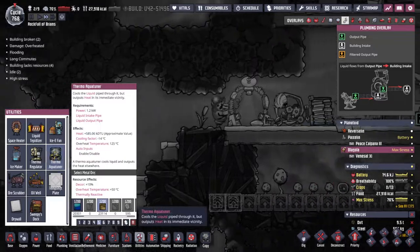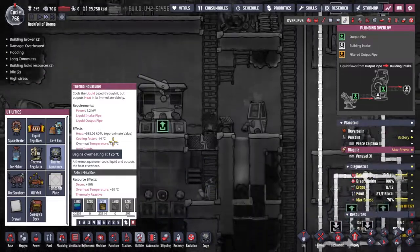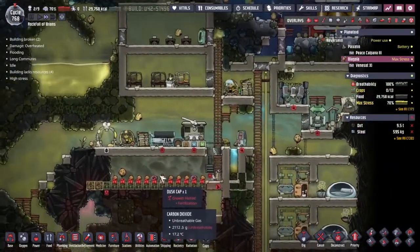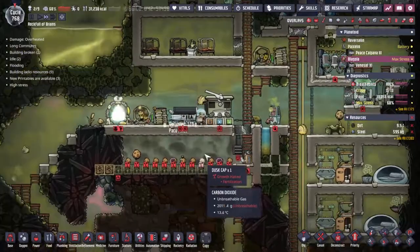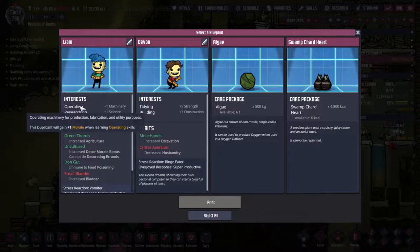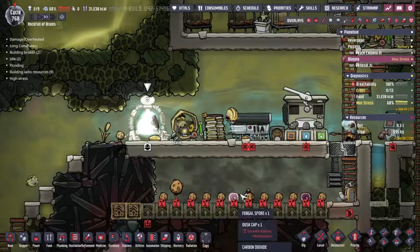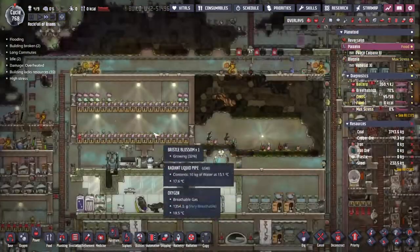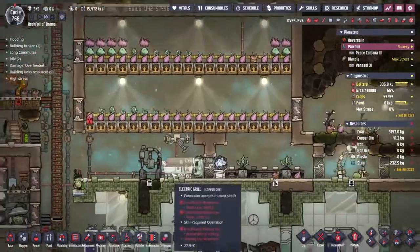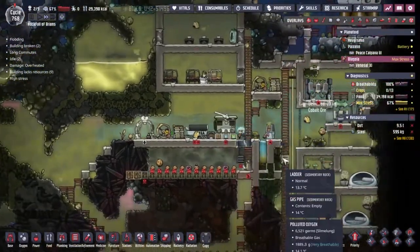If all else fails, we can make the thermo aqua tuna out of gold amalgam — that gives us 125 overheat temperature, we could run the system at 120. I think that might work. We've got ourselves an archway over here. I'm looking for a new farmer for Piaxin because they seem to be falling a little bit behind. There's stuff waiting for harvest, people aren't harvesting, people aren't cooking — there's a whole bunch of stuff that means people are being a little bit overstressed on that side.